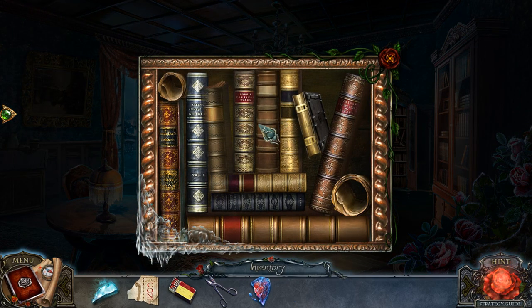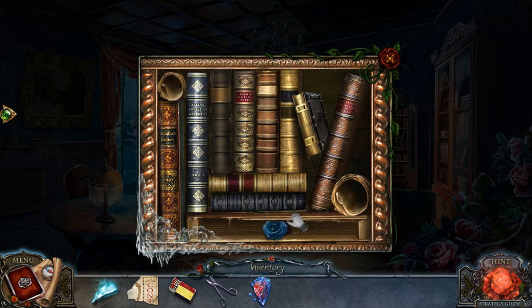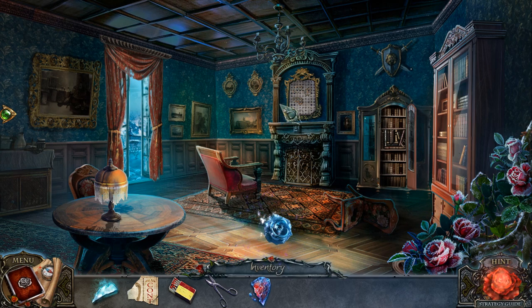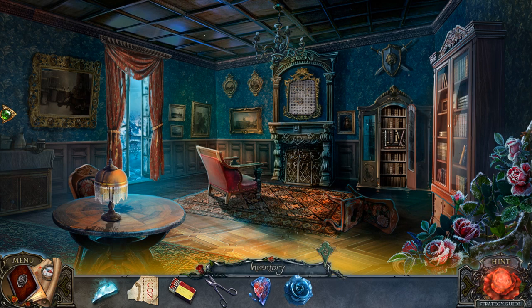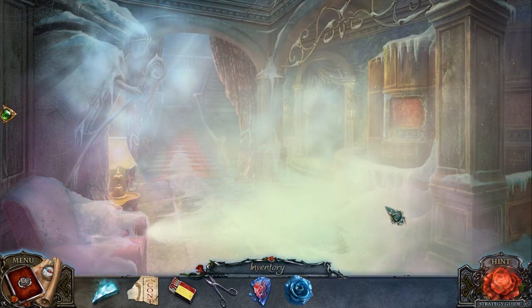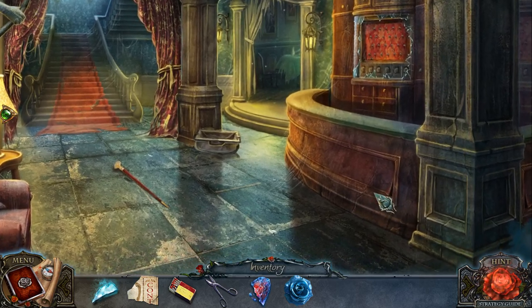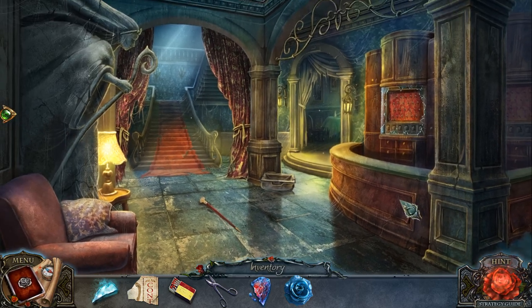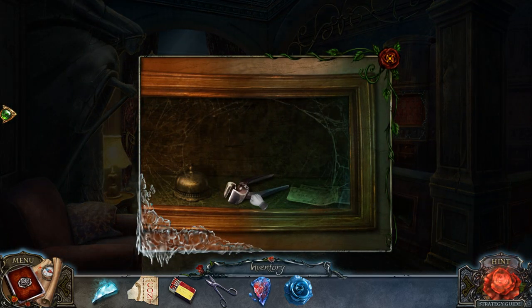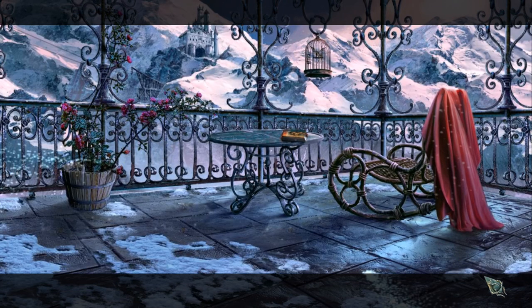We put the book in here, press that book in, and put that scroll and that scroll in, in order to get the little blue rose. I believe we go downstairs — this area is also unfrozen now. We can take a look at this spot; the screen zooms in on it to let you know. You can look here and that gives you some tongs. Let's go back upstairs.